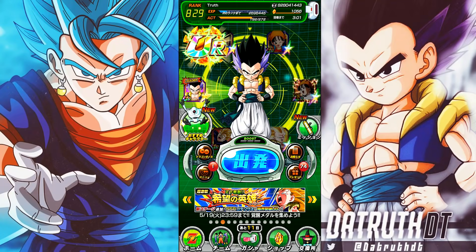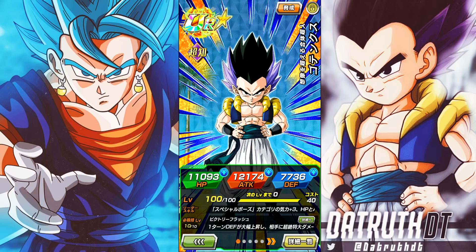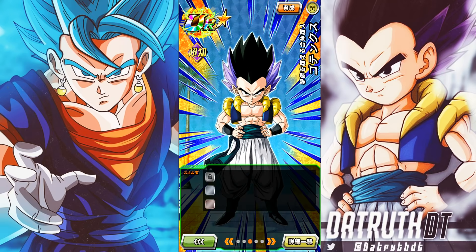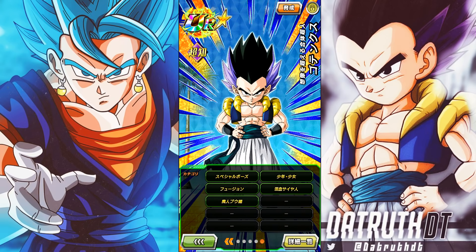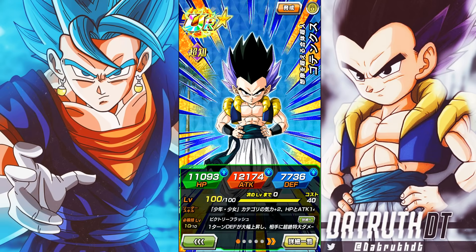We're back for another Dokkan Battle video. Today we're going to take a look at the brand new Gotenks at 55. I do think both the Gotenks and the Boo are quite good units, but I'm not sure they're going to be the greatest units to actually pull for if you are a free-to-play player or even a current player on JP.